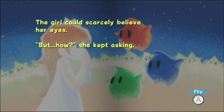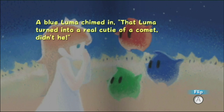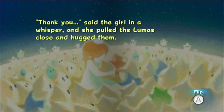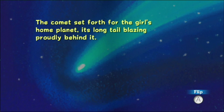The girl could scarcely believe her eyes - but how? She kept asking. 'Our destiny,' said a red luma who had suddenly appeared, 'is to transform into different things. Stars, comet, planet - we can become all of these things. When I grow up, I want to become a star. That makes someone special smile,' said the green luma. A blue luma chimed in: 'That luma turned into a real cutie of a comet, didn't he?' All of the lumas together said: 'No more crying, mama.' 'Thank you,' said the girl in a whisper, and she pulled the lumas close and hugged them. From that day on, starbits no longer fell from the girl's eyes. The comet set forth for the girl's home planet, its long tail blazing proudly behind it.